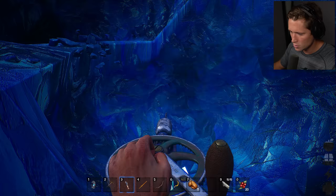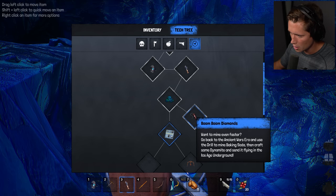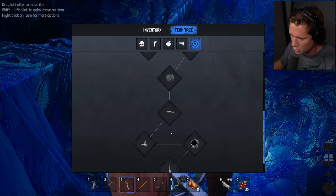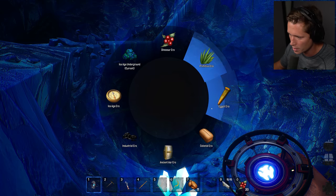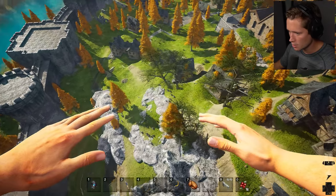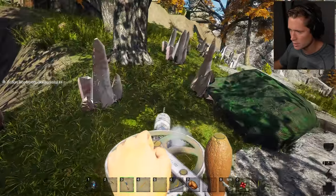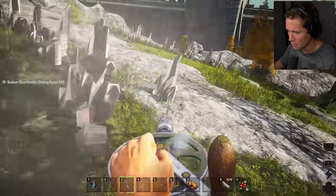Whoa, we just got diamond ore! Our goal here is to get a bunch of diamond ore. Want to mine even faster? Go back to the ancient wars era and use the drill to mine baking soda, then craft dynamite and send it flying in the ice age underground. Then we'll be able to heat the diamond ore into diamond ingots in the industrial furnace, then head to the circuit board manufacturer and craft them into electronics. Let's speed things up - the baking soda was down here just outside of the castle.